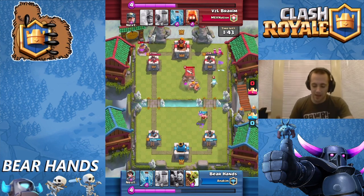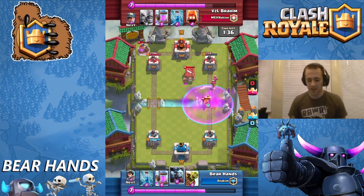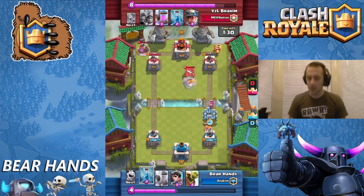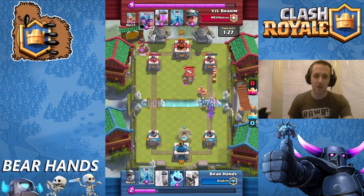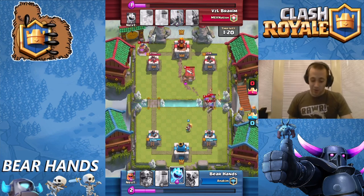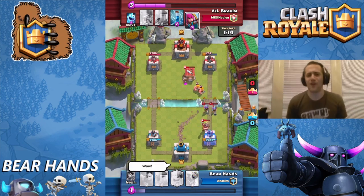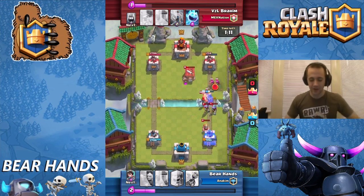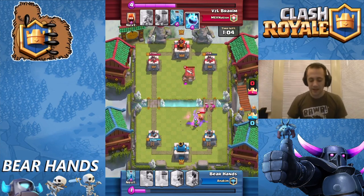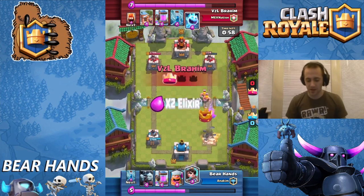I throw the Lumberjack down to stop these Barbarians and deal a little damage to that right tower. At this point I feel like I'm crushing his right tower — but spawner decks, once they start picking up, can get out of hand really fast. And wouldn't you know it — it's a Three Musketeer spawner deck. He throws the Three Musketeers down. Thank goodness I've got the Princess here. His Three Musketeers go down to about half health on the right side, but then it's an unstoppable wave. My Miner is totally misplaced, doesn't hit the Musketeer, and they do thousands of damage.